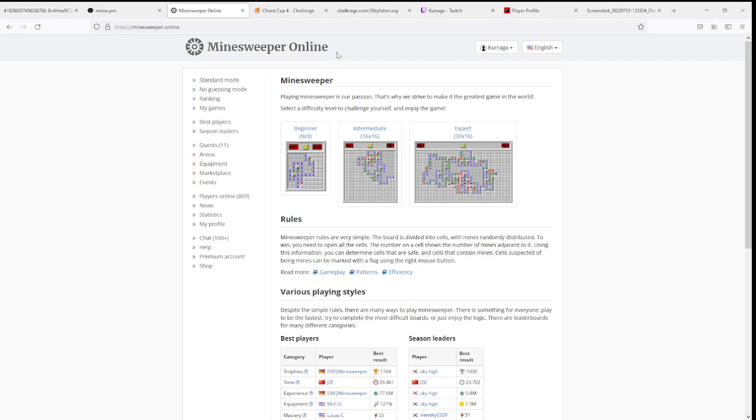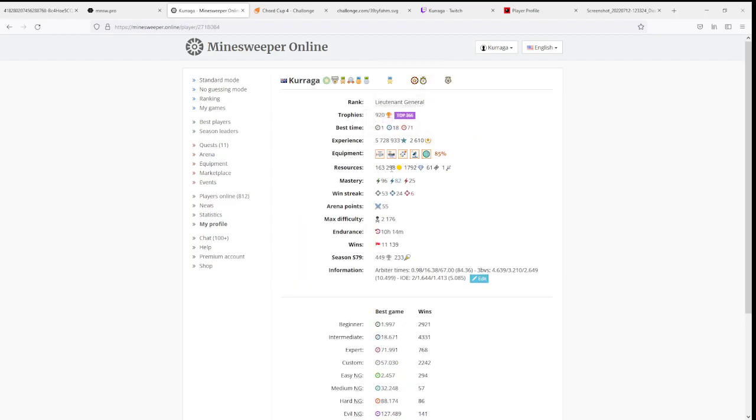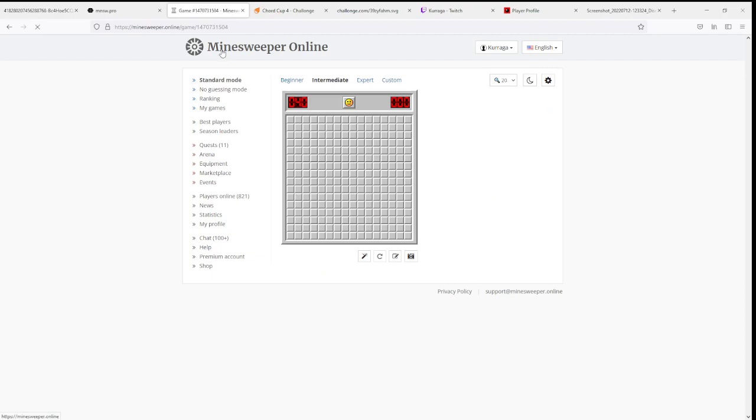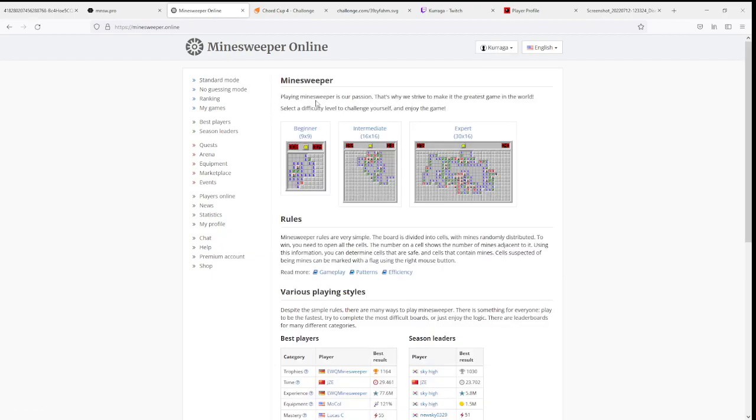After that, I recommend having a minesweeper.online account. This doesn't directly affect the tournament itself, but it is related to the prizes. If you have an account there, you can receive mine coins — basically the currency the site uses. There are cash prizes as well as mine coins, which you can use to buy things like garnets or whatever you want.